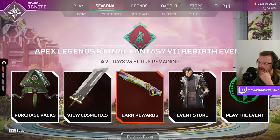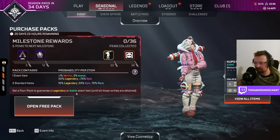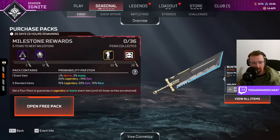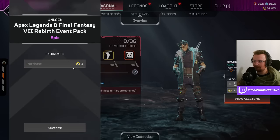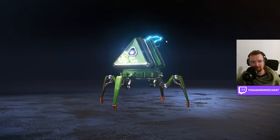We have five things here: Apex Legends Final Fantasy Rebirth Event, Purchase Packs, and Open Free Pack. So we get a Free Pack out of the drop — zero Apex Coins. Let's see how long this goes on for.